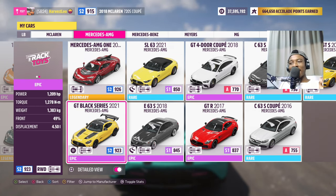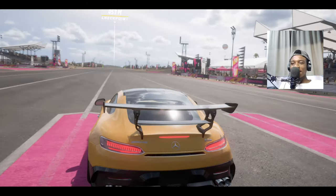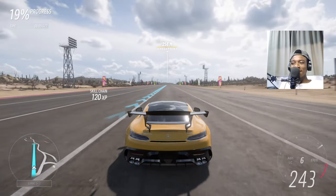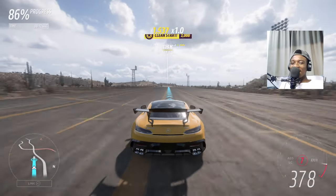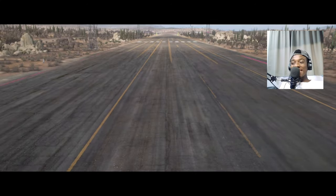Almost all the cars I chose have big rear wings except for the 720S, but it was still slower than the Senna, so I guess the wing doesn't matter that much. Third car is the AMG GT Black Series. It has more horsepower than the 720S - 1,200 horsepower and 1,200 newton meters of torque. It's rear-wheel drive so we get wheel spin. First run: 30.681 - that can't be right, let's go for a second run.